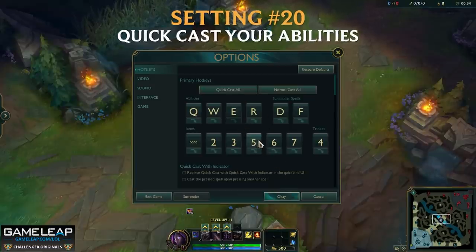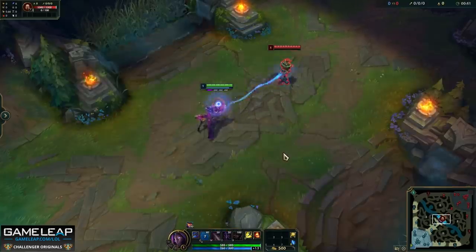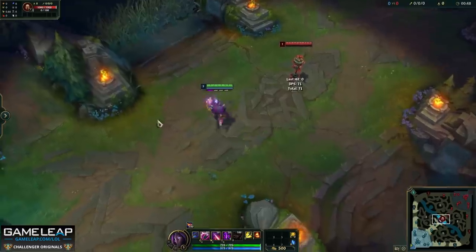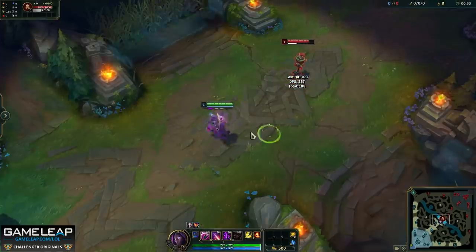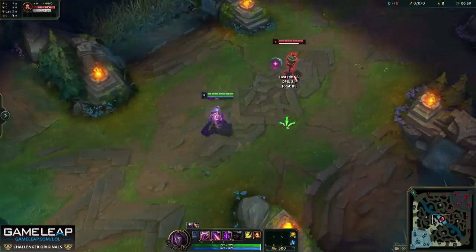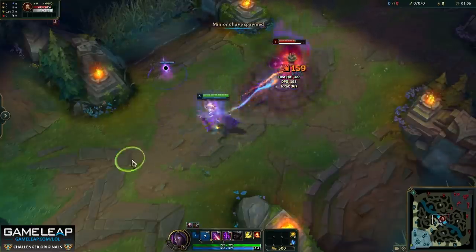By having an indicator on, which is what lots of people do, it actually slows you down because you have to click again. Rather than playing instinctively and reacting to what your opponent is doing, this extra little bit of time you take in League is a very long time indeed. In most situations, once you cast that indicated ability, it's probably going to miss because the enemy champion is no longer in the position they were half a second ago. Now if you're playing Rumble or Viktor — Rumble's ultimate and Viktor's death ray — these are two abilities where you want to have your indicators on. But apart from that, quick casting your abilities is going to make you play so much better.